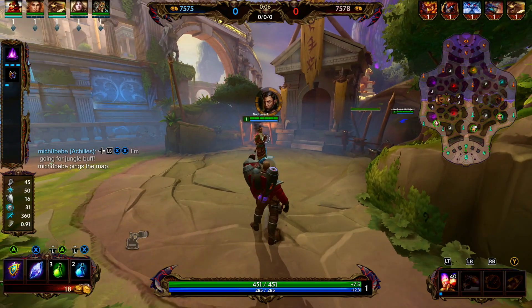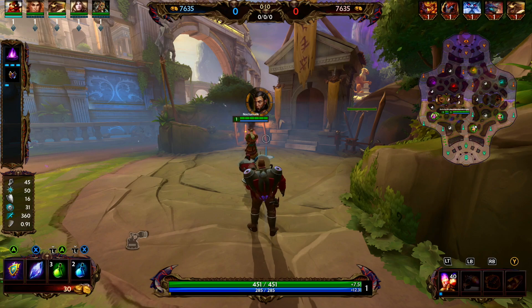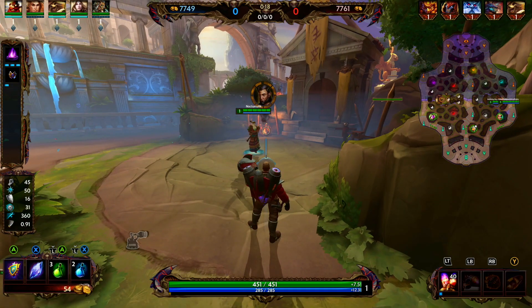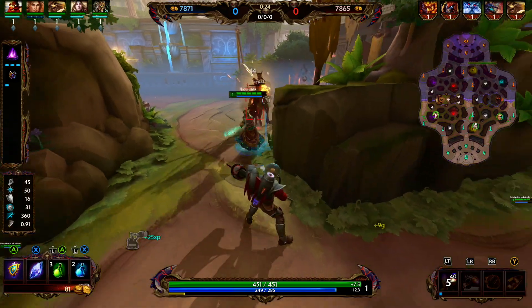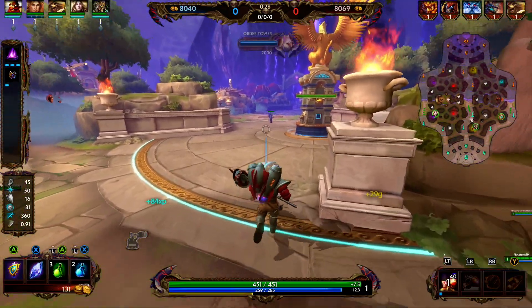Vulcan's 2, Inferno Cannon: Vulcan constructs an Infernal Cannon that shoots fireballs in a cone and deals damage to a target every second. The Infernal Cannon lasts until it is destroyed or until another is placed. This inherits Vulcan's penetration but does not apply on-hit effects. The cannon takes 50% additional damage from non-god sources and ignores 25% of the target's magical protections.